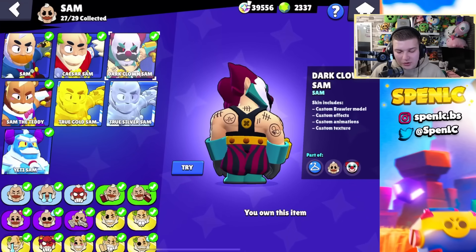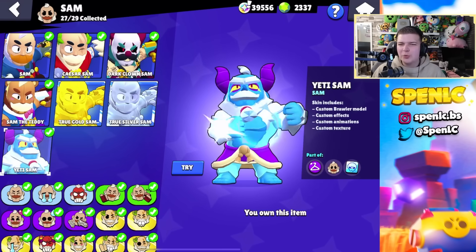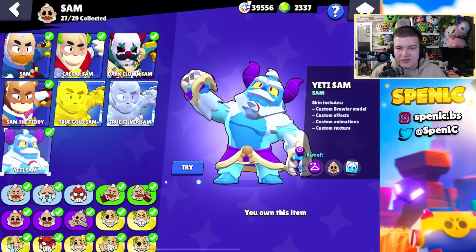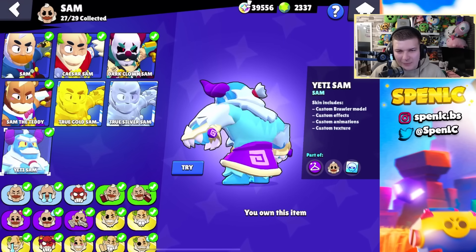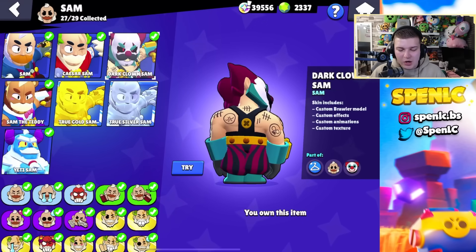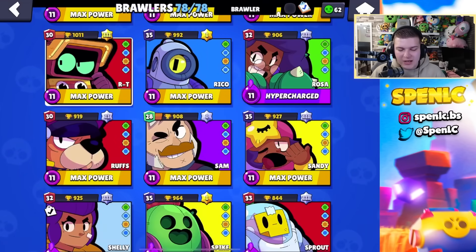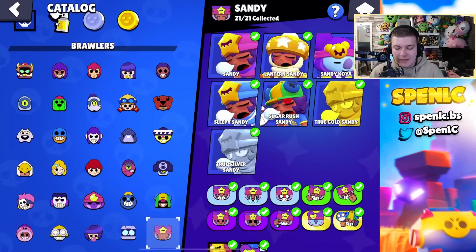Sam has some fire skins to be fair — you could definitely make a case for all of them. I'm going to go with Yeti Sam. It might be a little bit boring, but I just love this feeling for him. When I saw this skin I freaked out — it could easily be like a mythic skin, it is such a good skin. All the Sam skins are absolutely insane in terms of value — it's just unfortunate that he's not as good as other brawlers in the meta.